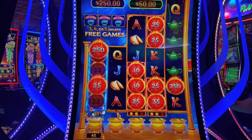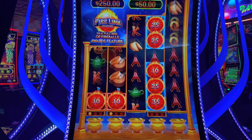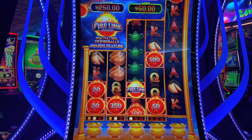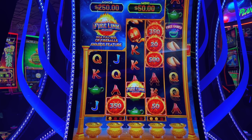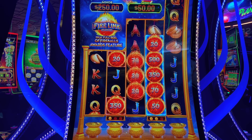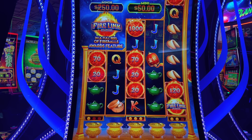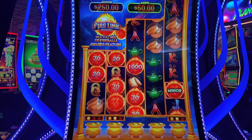We got a little one here. Last spin here — nothing else fell. $0.70. It's in there — Firelink feature — and we got it twice. $11 on the $7 bet. Reel three is gone. Let's collect reel four. Miner's $2.50 — we'll give that a shot.